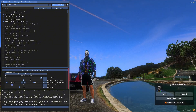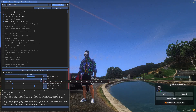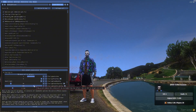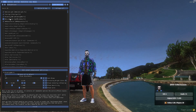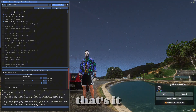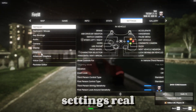Now we're gonna configure it. That's it — click on Finish and press the Home button to close it. It's nighttime. I'm also gonna show you my in-game settings real quick.